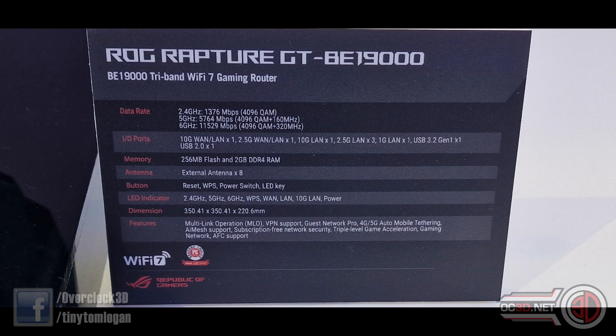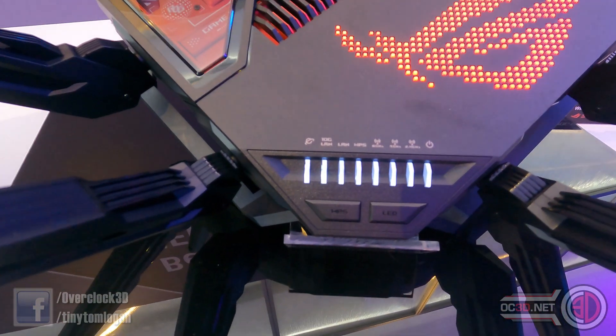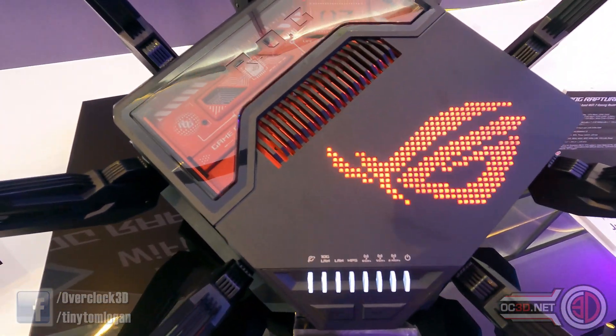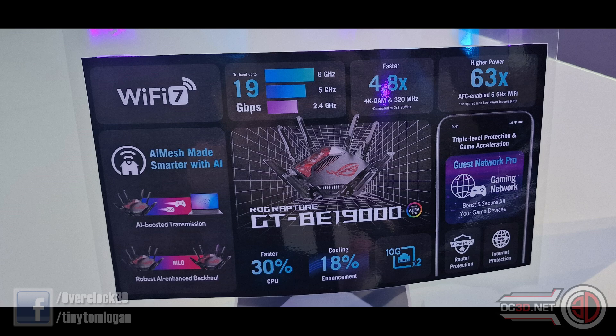The ROG Rapture GT-BE19000 is very feature-packed — it's now Wi-Fi 7. When you look at the specs, you'll see it only goes up to Wi-Fi 6. It's a common misconception that Wi-Fi 7 uses 7 gigahertz or 6.5 gigahertz Wi-Fi. What Wi-Fi 7 does give you is the full scope of what 6 gigahertz has to offer. So if your country, like the UK does now, does support 6 gigahertz Wi-Fi, you do get a fairly large bump in performance — but that means you need the router to be able to cope with the performance as well, which is why the processor in this now has a 30% faster CPU.